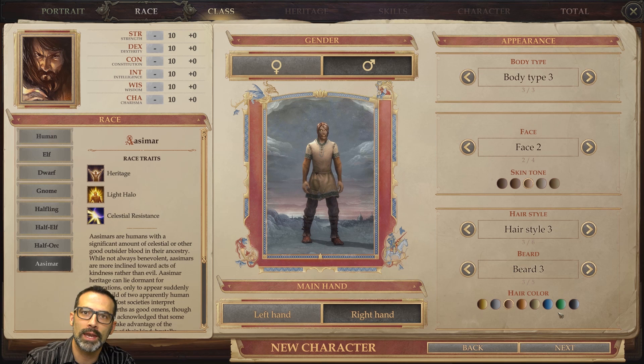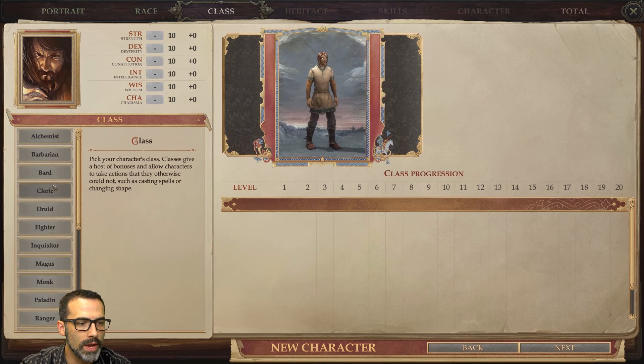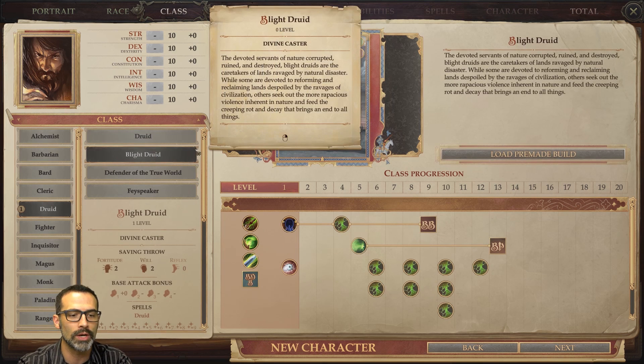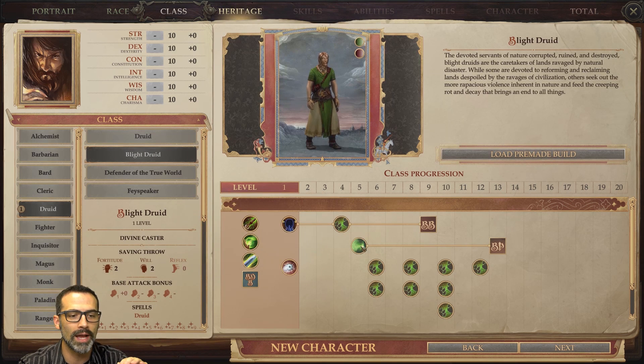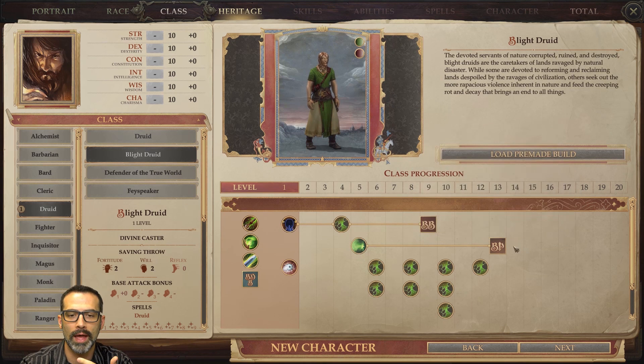I used to do something like this back in Neverwinter Nights 1 and Neverwinter Nights 2. We're going to go with ASMR because we need some good stuff going on here. We're going to go with druid — blight druid — because there's not much difference between druid and blight druid. The cool thing about blight druid is that I get this awesome miasma ability, which does an AOE sickening with my wisdom modifier at 5th and 13th level.